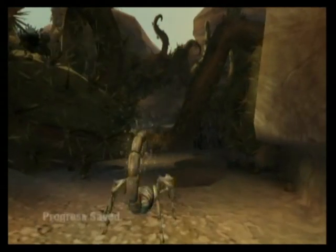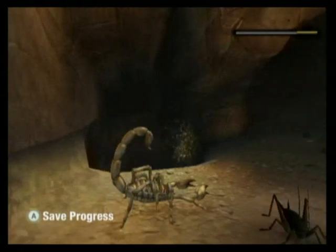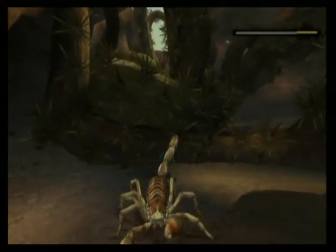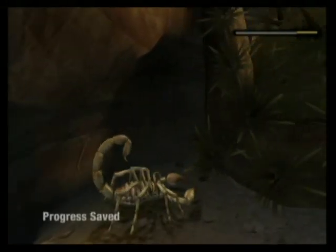Traverse the octopus canyon. Alright, grasshopper. Let's see. Come on, grasshopper, I want you. I need help. Why does the health run away from you? Damn it.